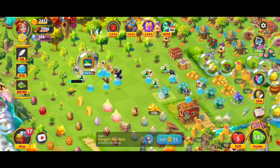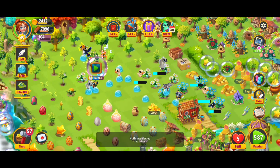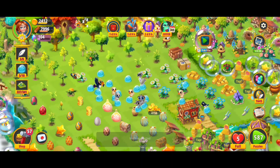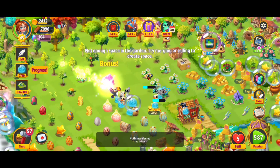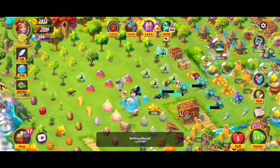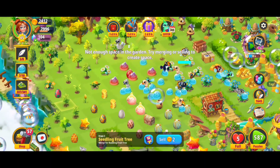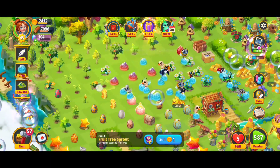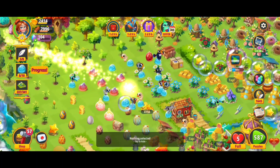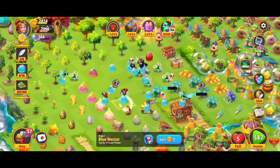We just want to keep harvesting those flowers. I'm not sure if we'll have enough for a ten merge — yes, perfect! We got a ten merge with those nectar. Going back to the flowers to keep on harvesting. A little low on space — we got a couple of fruit tree items, I'm going to get rid of this dandelion to make a bit more room. Five merge, another five merge with those orbs.